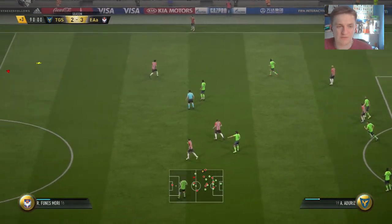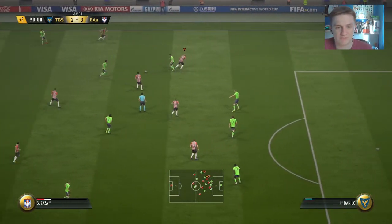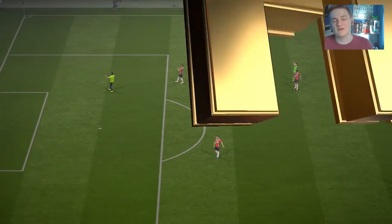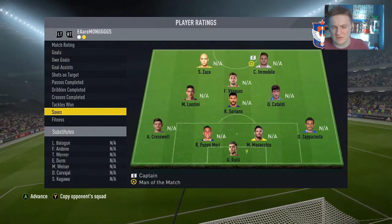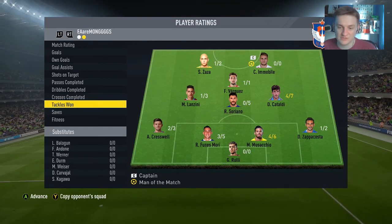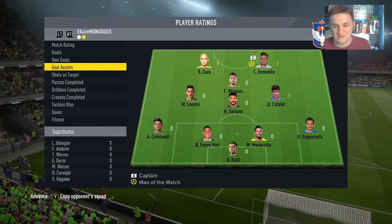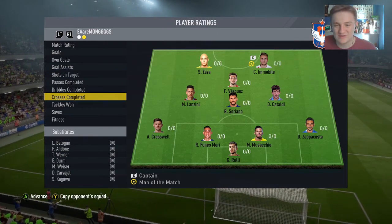We won the game 3-2. From the match ratings: 9 saves for Rulli — that's not bad at all. Tackles: 4 out of 6 for Massachio, only 3 out of 5 for Funes Mori. In terms of goals: 2 for Immobile, 1 for Lanzini, 1 assist for Cataldi, and Zaza got one as well. It just shows that Immobile is a really good player — there's nothing much else to say.